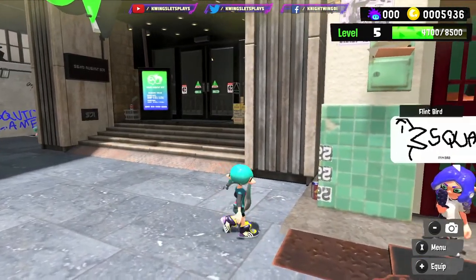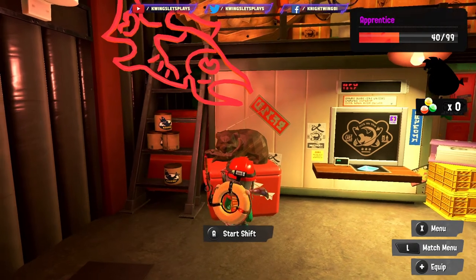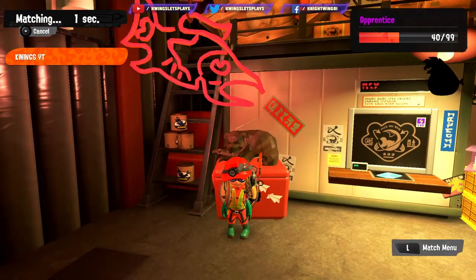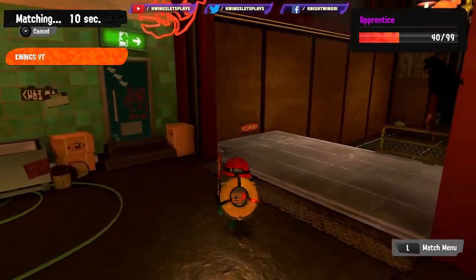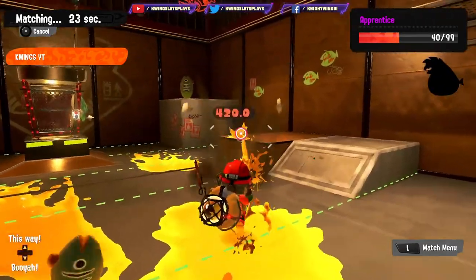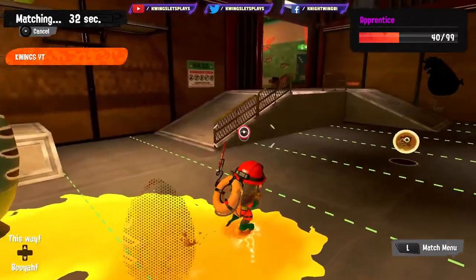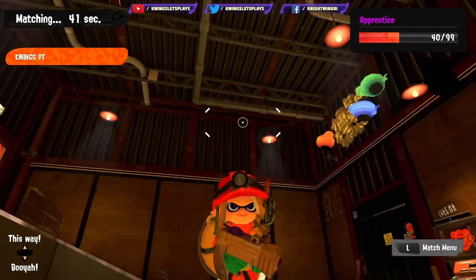Next I'm going to show you guys Salmon Run. We showed you how to do the regular battles — Salmon Run is right over here. You're going to talk to Mr. Bear and you can start your shift. There's a lot more stuff added to Salmon Run. Just like in regular turf war where you wait for your battle to start, there is a practice area here where you can practice splatting dummy salmon and practice swimming over to put their eggs in the basket.